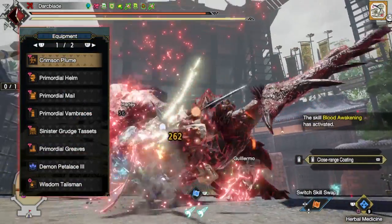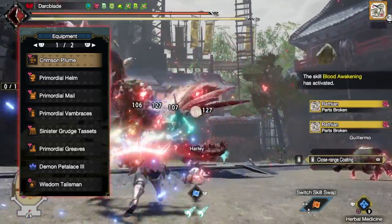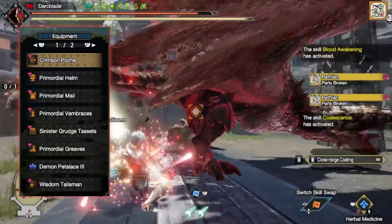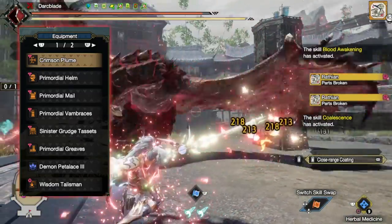As for the augmentations on these weapons, go for a Rampage Decoration slot upgrade if the bow you are using doesn't already have a Tier 3 Rampage Decoration slot. Afterwards, go for increasing the bow's elemental value.